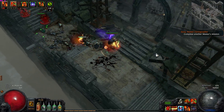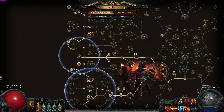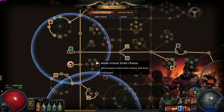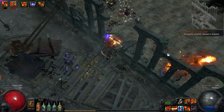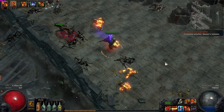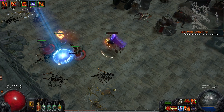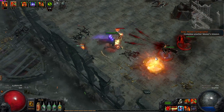I totally specced out of crit chance — well, not totally, since these damage nodes also have crit chance. But the bow crit chance nodes I originally had, I specced out of. Instead, since we don't have Lion Eye's Glare anymore, I picked up Resolute Techniques, which gives us basically 100% accuracy. However, we cannot crit anymore. That's why I had taken out the crit chance nodes.